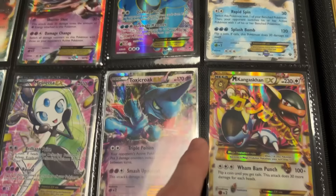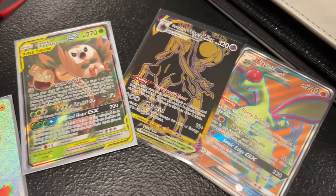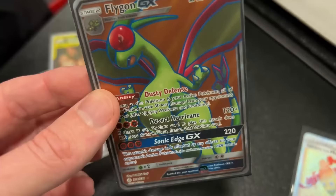We got Blastoise and Charizard — these are the two that I needed for my collection binder. And then he needed all of these right here: the Hidden Fates birds, rainbow rare Pikachu, we got the Raichu, and then Alolan Exeggutor GX, some more gold right here, and then a full art Flygon GX. So those five for those two — is that okay with you? Yeah, all right, boom, it's a deal!